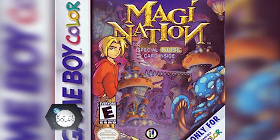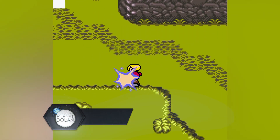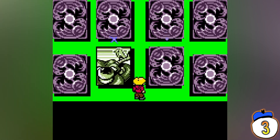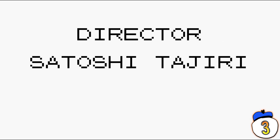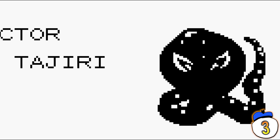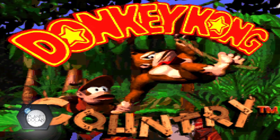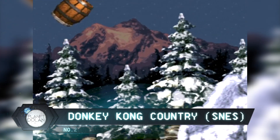Number 3: MagiNation, Game Boy Color. MagiNation isn't a well-known game and it doesn't have a very active speedrunning community, but Pokemon does. The game doesn't clear its data when you turn it off, which means the same memory overflow used to warp to the end of Pokemon can also be used to warp to the end of a different game. MagiNation was the first game discovered to be able to run script written in Pokemon.